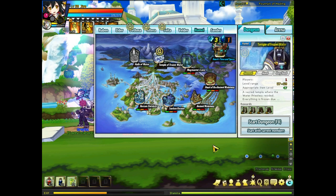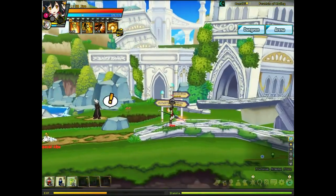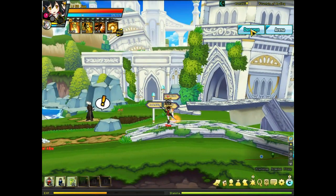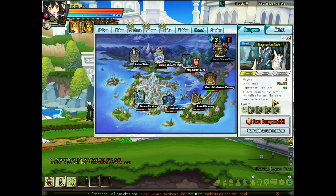Today, we're going to run Temple of Frozen Water, and also I'm going to show you the last build in Hamel. The reason I asked my guildmates to run with me is because it takes about 9 minutes if you just run this dungeon without any guide. Normally, if you do it the right way, it takes about 6 minutes. Last time I think we had 5 minutes.